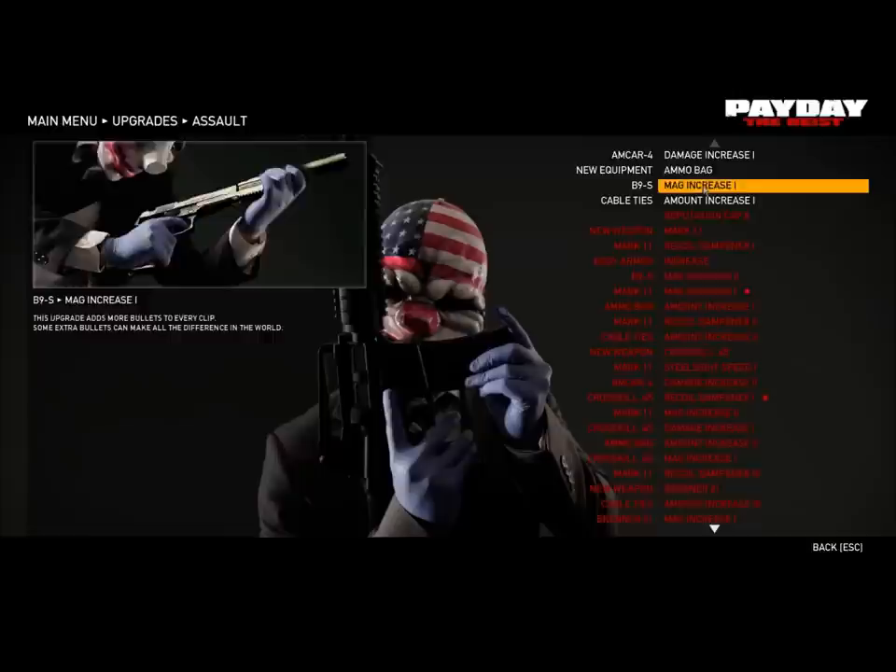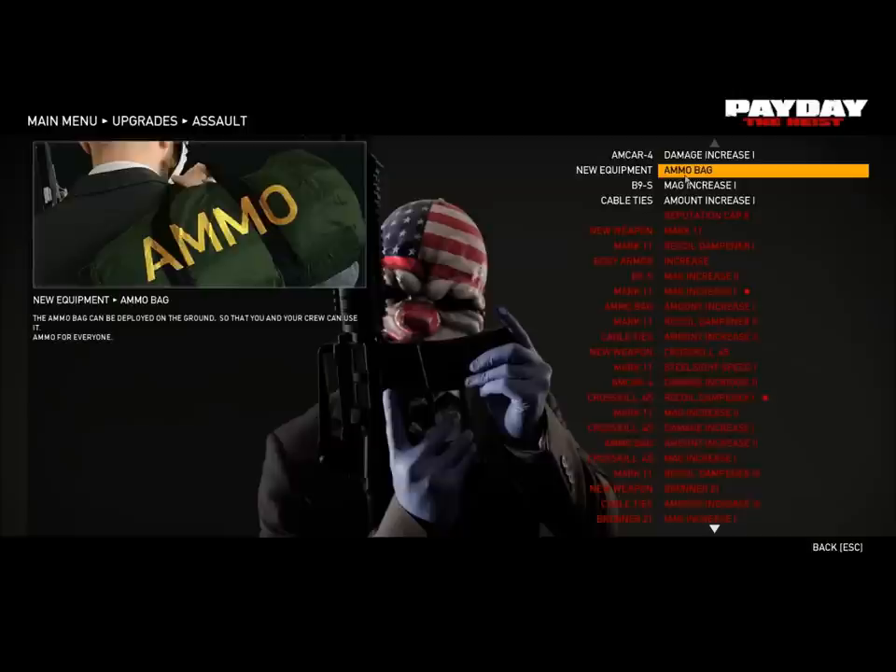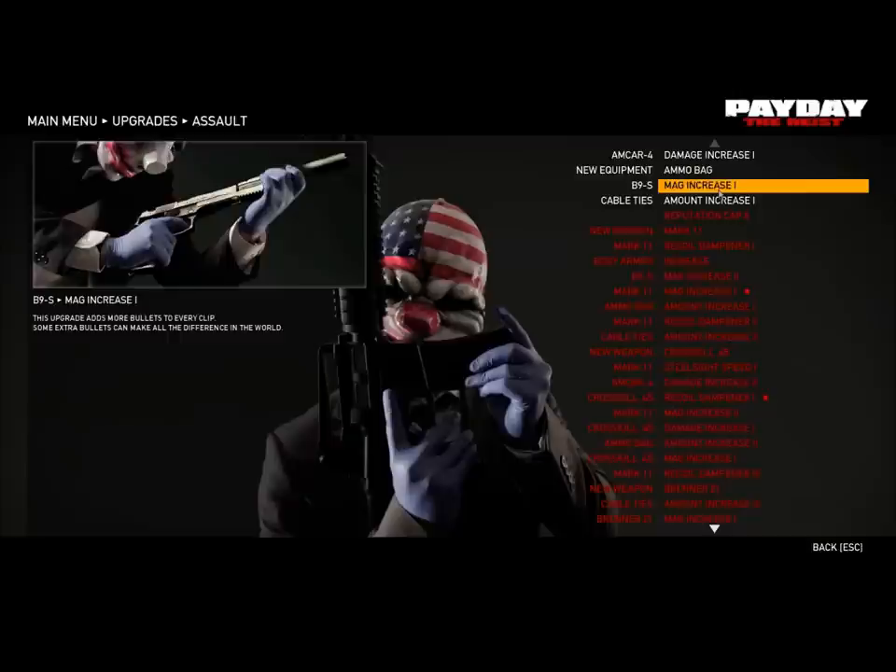In the Assault class, you get an extra damage thing and an ammo bag, so you can just drop the ammo bag on the ground and let your teammates take ammo from it. It only lasts for so long and you only get one of them. And then if you die or you get revived, you get another one.